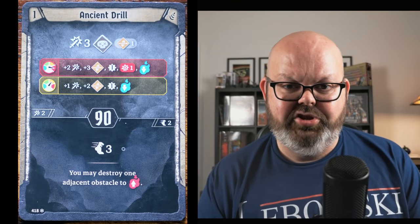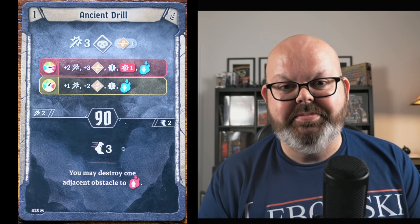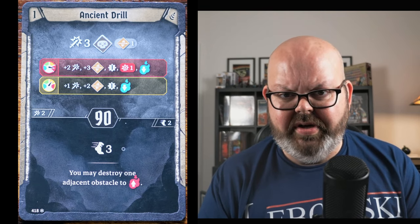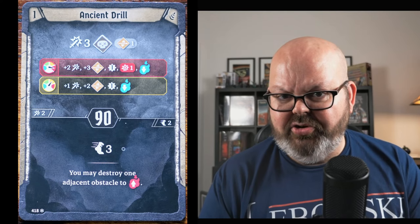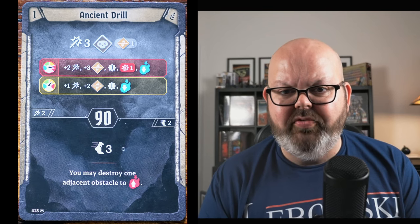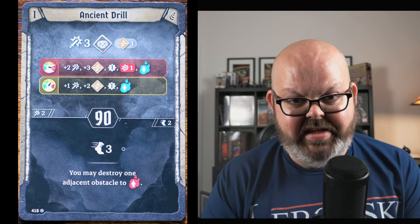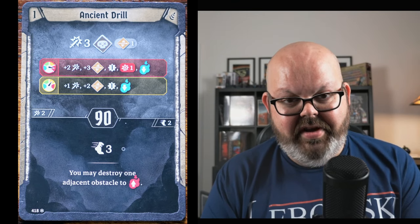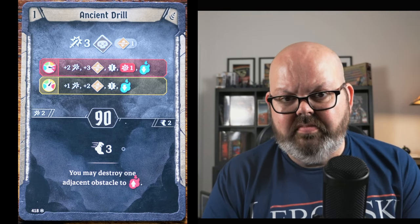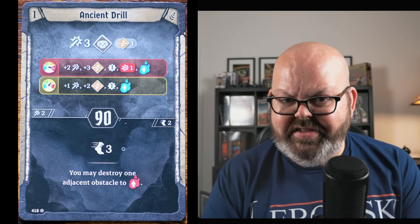Ancient Drill is a 3-damage, 1-pierce melee attack. At green or blue pressure, that's all it is. At yellow pressure, it becomes attack four, pierce three, gain an experience, and pressure down one. At red, it's attack five, pierce four, with an experience, you take a damage, and pressure down one. This is one of my bread-and-butter attacks — the Drill is really good at dealing with shielded enemies. The bottom is a move three, and if you're adjacent to an obstacle, you may destroy it to raise your pressure up one.